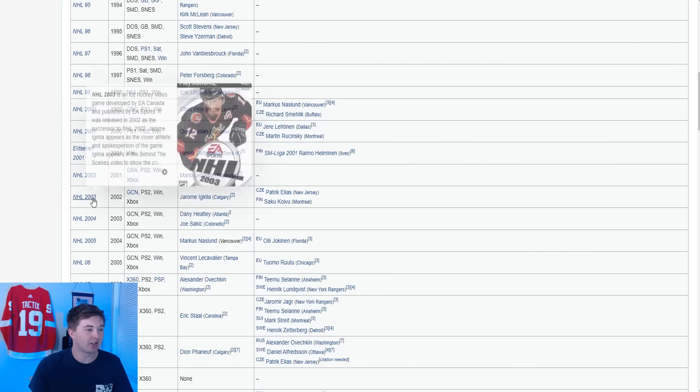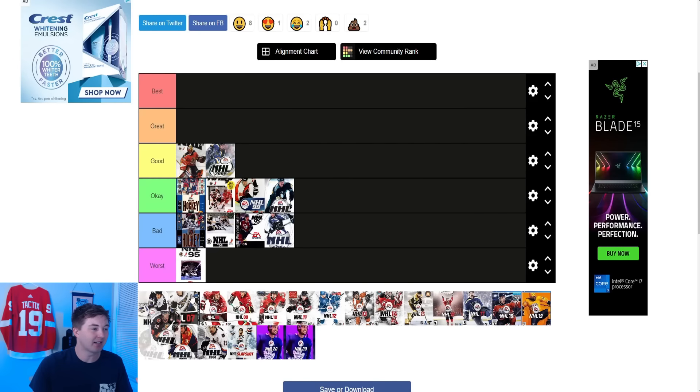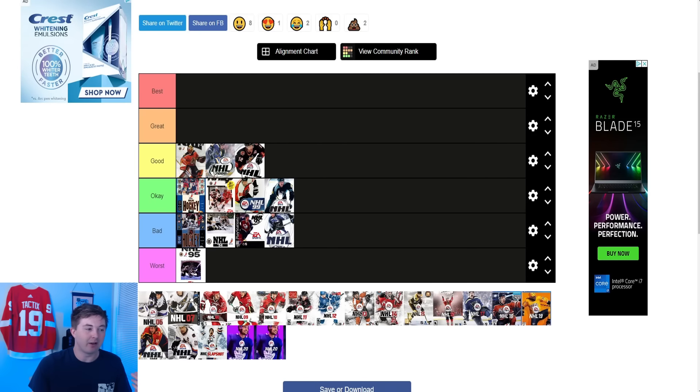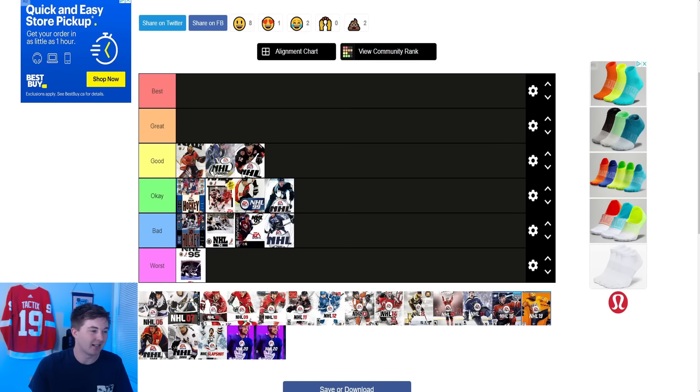Now next one here guys — NHL 2003, Jerome Iginla on that cover. This is the first NHL game I ever owned. Again I'm being biased — I looked at that one a ton as a kid and I thought it was pretty sick. I'm going to say it's a good one. A lot of these are going to be very similar so you're really just going to basically have to use your own personal biases to actually kind of separate them between okay and good.